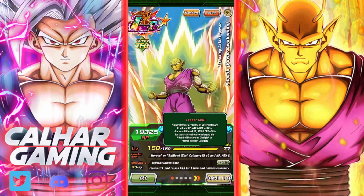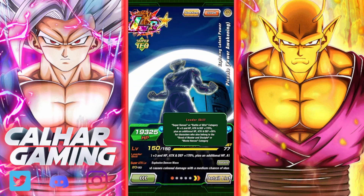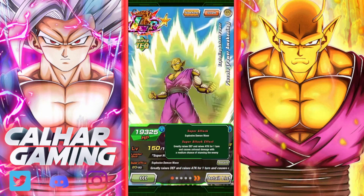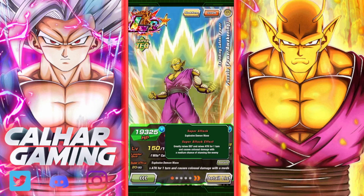We've got Superheroes, Battle of Wits at 170%, then up to 200% for Bond of Master and Disciple and all Movie Heroes. So everyone on this team is going to be at 200%, including Trunks and Vegeta — that's not bad. Piccolo does stack defense infinitely and then raises attack for one turn.